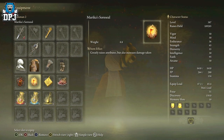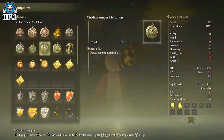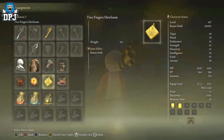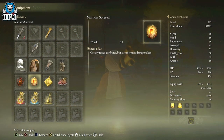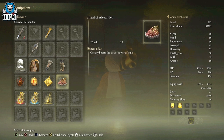We also have these Rage stats — we gain Mind, Intelligence, and Arcane — but for me it's mainly about the Faith. That gives you five Faith, and this one here gives you another five Faith. We have the Two-finger Heirloom, the Mercosorcio, the Lord of Blood's Exhortation, and the Shard of Alexander, which I recently got from doing the Alexander quest. That one greatly boosts the attack power of skills.